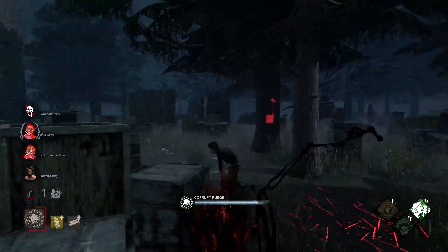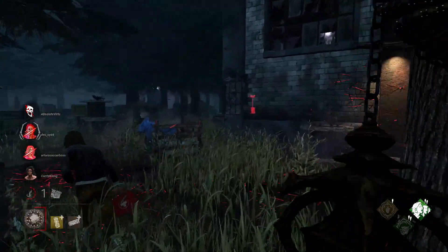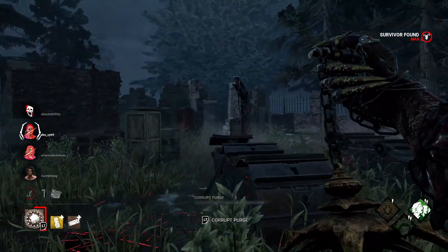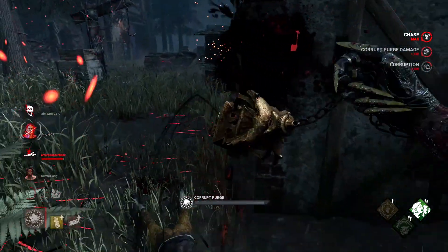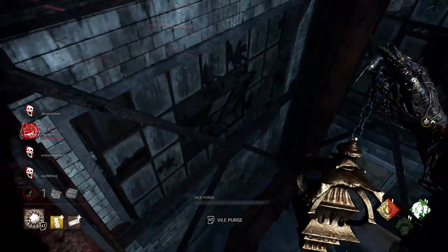Keep in mind that whenever you have the corrupt purge, you want to make sure you stop spraying down any interactable objects since it won't do anything to them — it's only a damage-dealing move. During the window where you have the corrupt purge available to you, you want to switch up your gameplay from a more strategic type to a more aggressive type, and make sure you stay active on your pursuits and hooks.